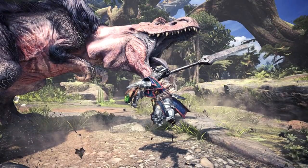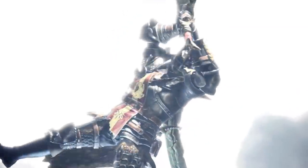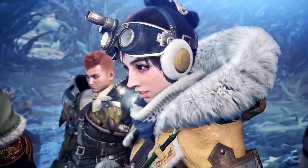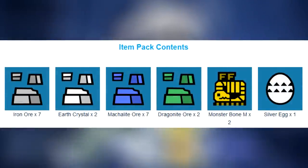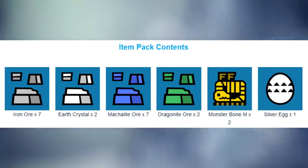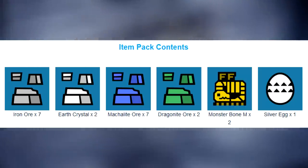What about those freebies I mentioned earlier? Well, with update 10.10 for Monster Hunter World — which drops on September 4th or 5th depending on where you live — you will be able to claim an item pack containing 7 Iron Ores, 2 Earth Crystals, 7 Machalite Ores, 2 Dragonite Ores, 2 Monster Bone Mediums, and 1 Silver Egg.